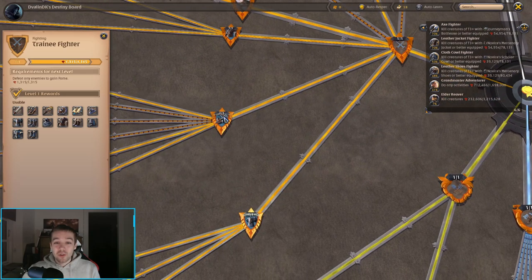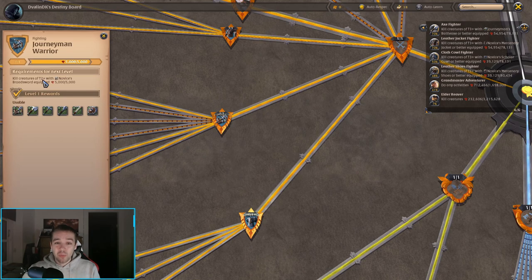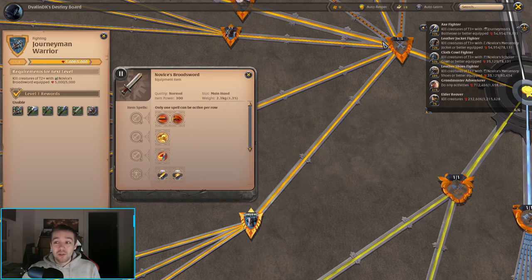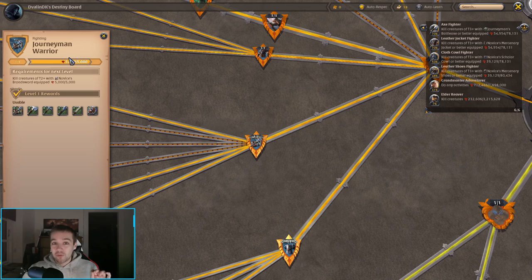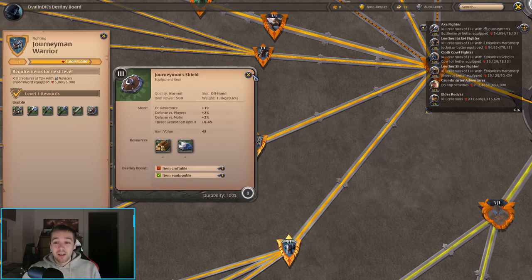You'll then see the node called Journeyman Warrior, which requires killing creatures of tier 2 or higher. When you attack monsters, you can see which tier they are — tier 1 through 8. Once you've killed enough monsters with the tier 2 sword and earned 5,000 fame (experience points), you'll unlock tier 3 weapons in the Journeyman Warrior branch: the crossbow, axe, hammer, mace, sword, and shield.